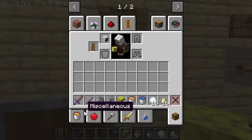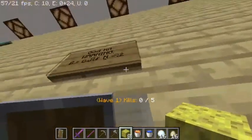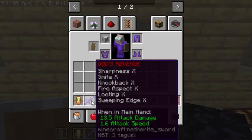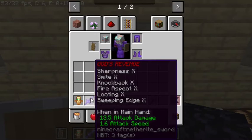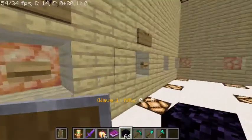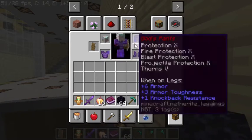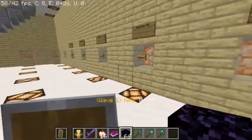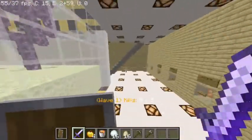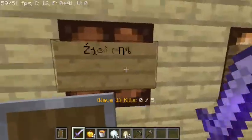The troller kit has a Sharpness 5 wooden sword, a Knockback 10 stick, some sponges and eggs. Then there's the god kit — it's the eerie lore bit of my map. The sword is called God's Revenge: a netherite sword with Sharpness 10, Smite 10, Knockback 10, Fire Aspect 10, Looting 10, and Sweeping Edge 10, plus a totem of undying, 16 ancient gold items, obsidian, and diamond tools. There's also a noob kit. The last trophy in the trophy room has a mysterious connection to the god kit.